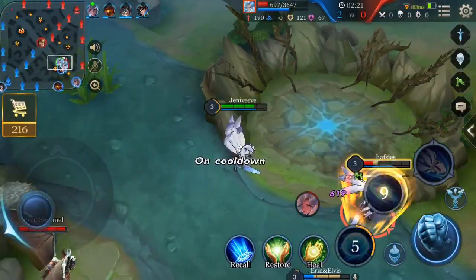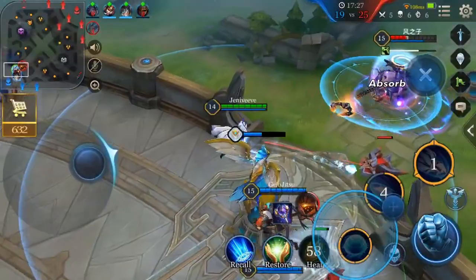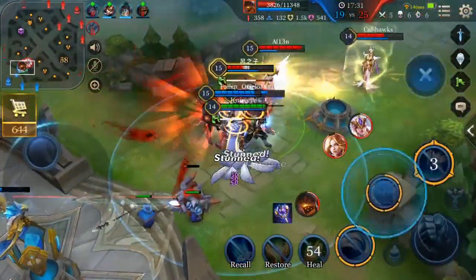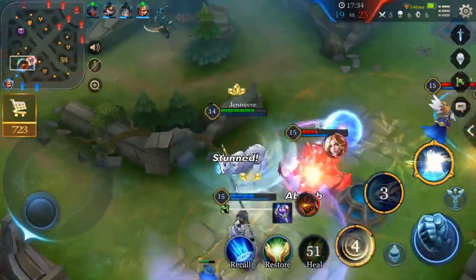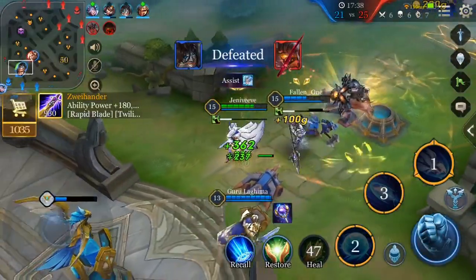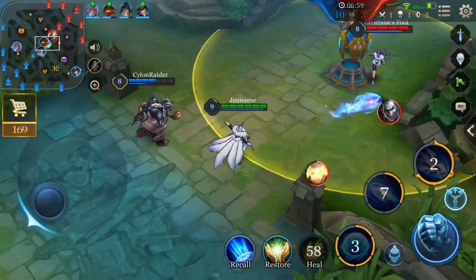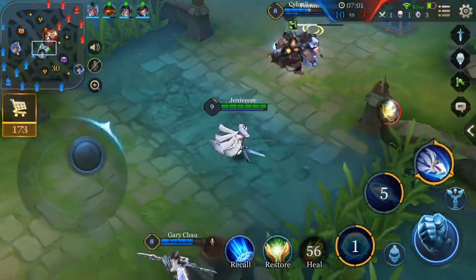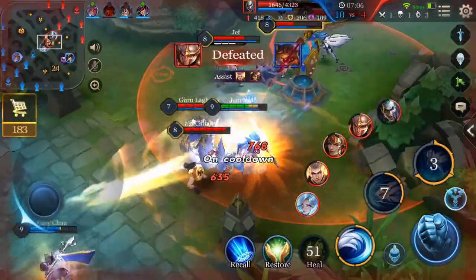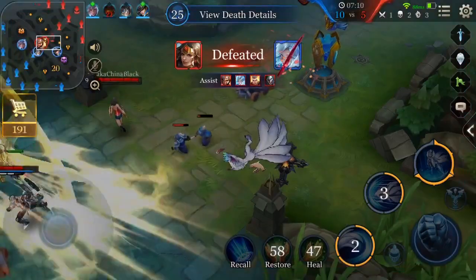Now we're going to be moving on to Liliana's cons. Liliana's first con is that she's very susceptible to crowd control. Even though Liliana can go untargetable two times with her ultimate going back and forth from human form to Fox form, if she gets caught in human form and gets hit by crowd control without any of that extra magic resist or armor she gets in Fox form, she can easily get bursted down and killed. So while she does have some unique ways of getting out of this, in human form she's still just a mage.